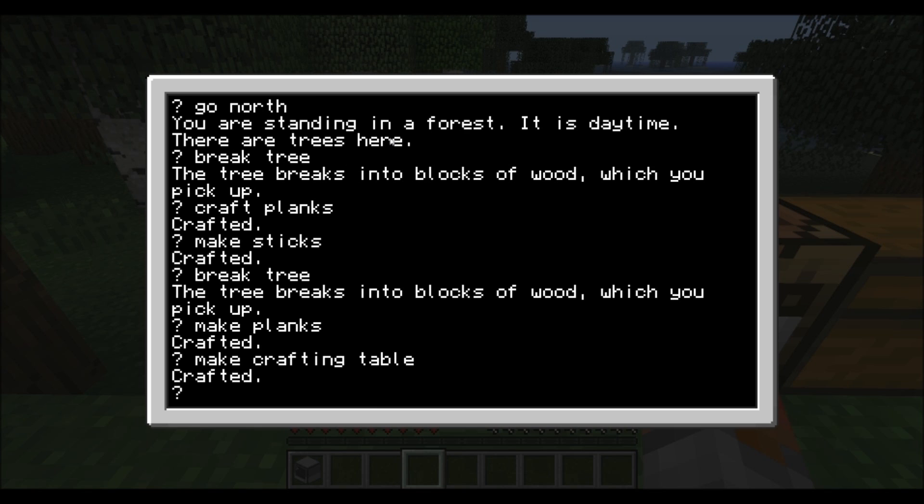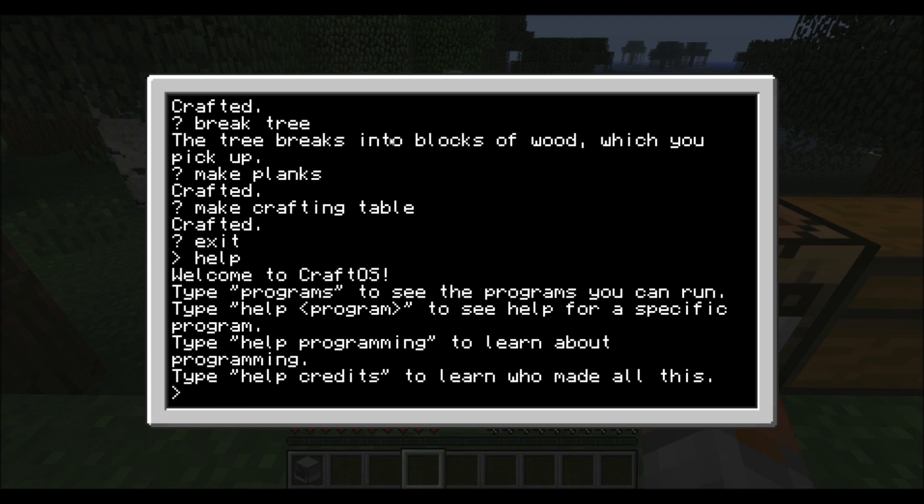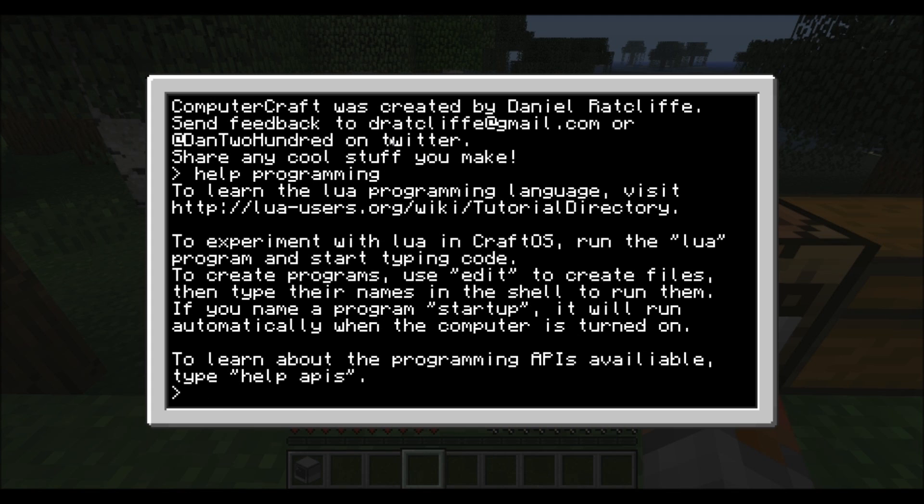So it's inception — it's a game within a game. Just type 'exit' to leave that and we are back to our main menu where you can type help and do more stuff. We can do 'help credits' and it shows you who made the game and where you can contact them. We can do 'help programming' and it shows you all the stuff you can learn to program whatever you want to do.